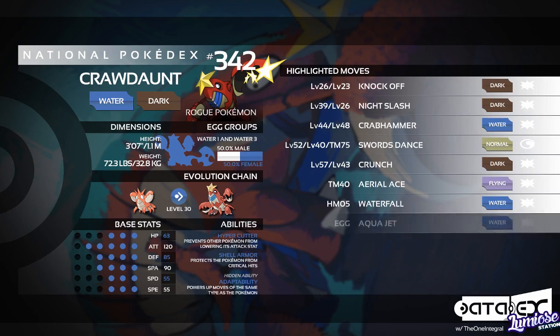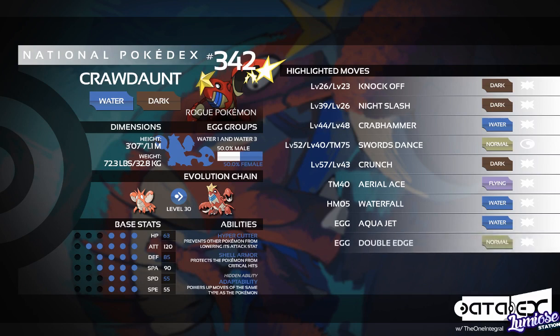Moving on to the Egg moves: the first one we have is Aqua Jet. Aqua Jet can be run alongside Waterfall or Crab Hammer as well, because it's a priority move and that does fix Crawdaunt's low Speed stat — it allows you to go first all the time. If you get Swords Dance up you can Aqua Jet through the whole team pretty much. Crawdaunt is mainly based for an end-of-game sweep. Another Egg move is Double Edge — a pretty powerful move, though it does give you recoil, which is the downside. It's just another alternative if you're up against something that resists Dark or Water type moves.